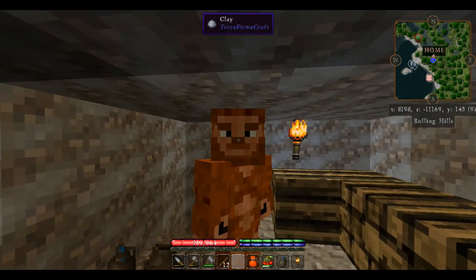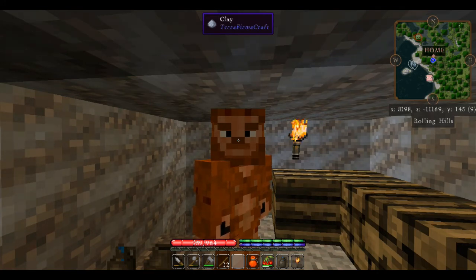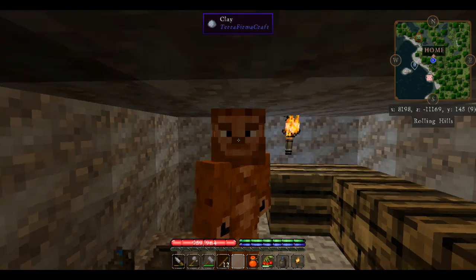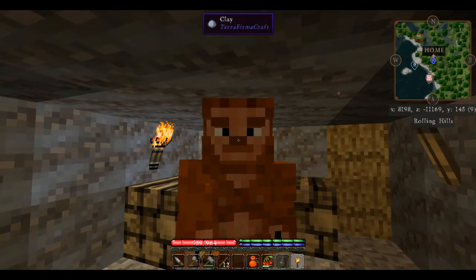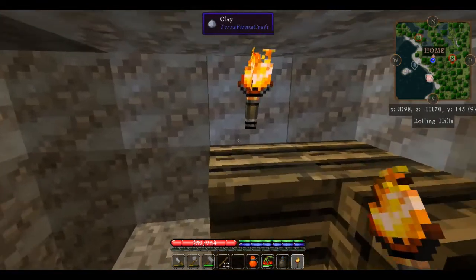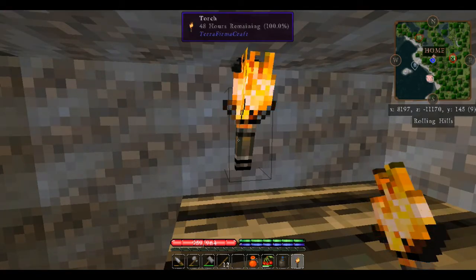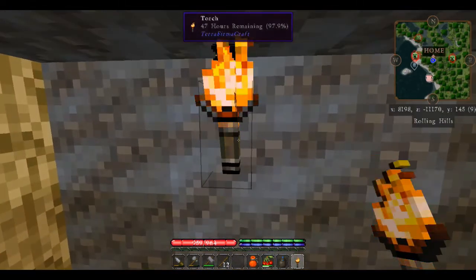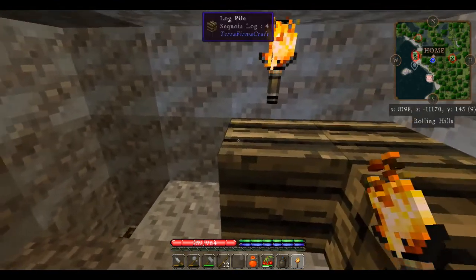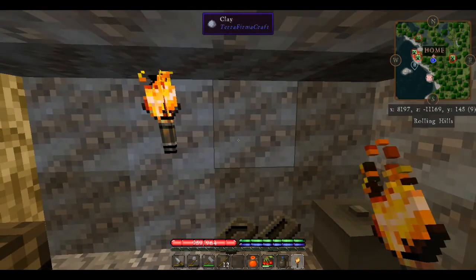Thank you guys for joining me for episode two of the Squatchcraft TFC2 playthrough. The link to download it will be in the video description below. One of our torches just went out, though — if we have a lit torch in hand, we can walk up to a dead torch, right-click it, and it will relight. If a torch is lit, you can break it and replace it and it will now burn for 48 hours. You want to always keep a torch in your inventory to relight torches. If a torch is out and you break it, it just vanishes — it's gone.